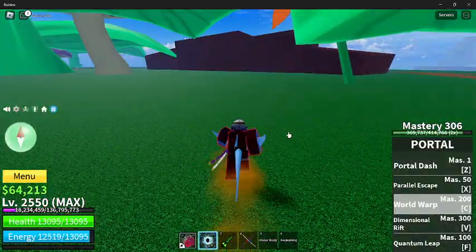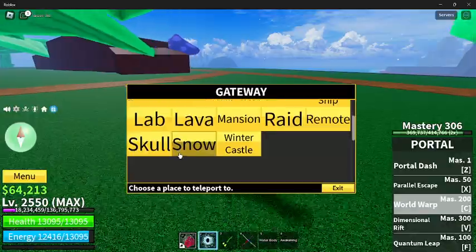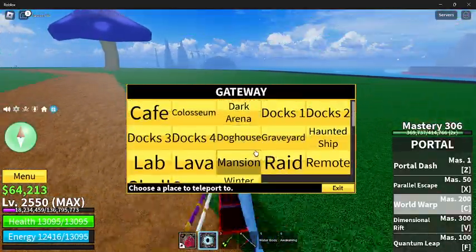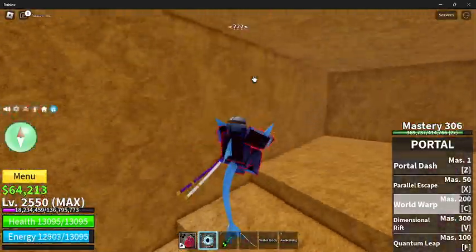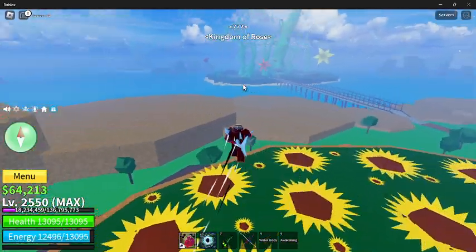And V3 is in this area — it's called Doghouse. It's right under the diamond boss on the sunflower area on Kingdom of Rose.